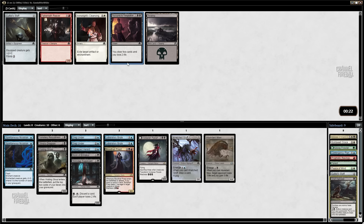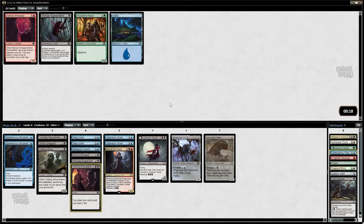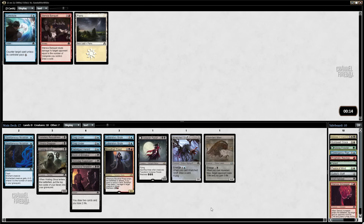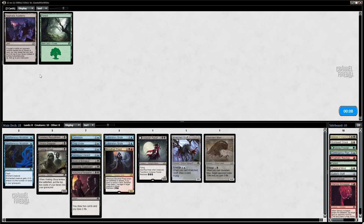I like Grapple with the Past as a sideboard card against really grindy matchups. And I do like drawing cards, so I'll probably end up playing that. Convolute is not impossible that it makes the cut.